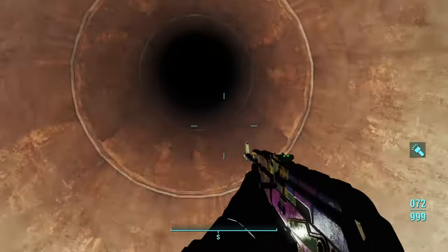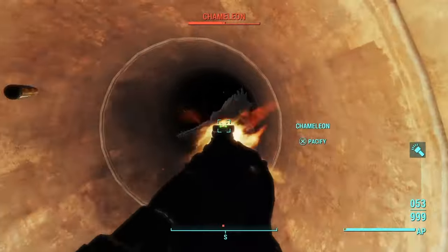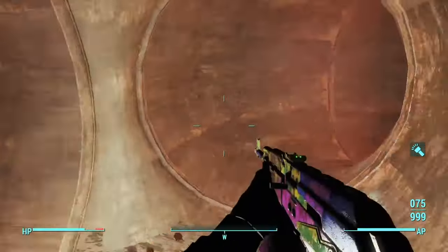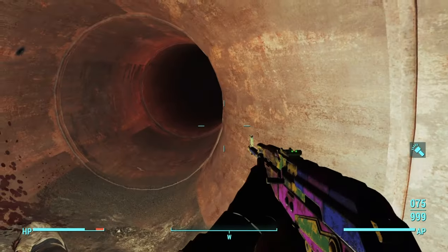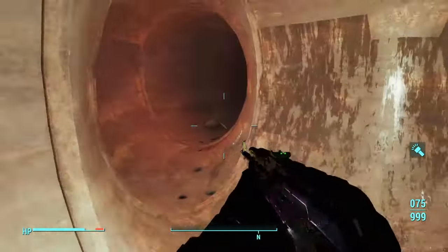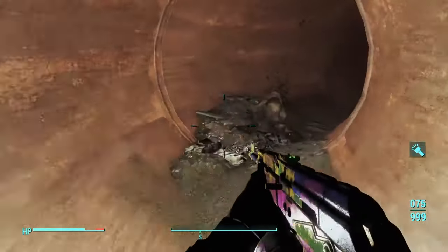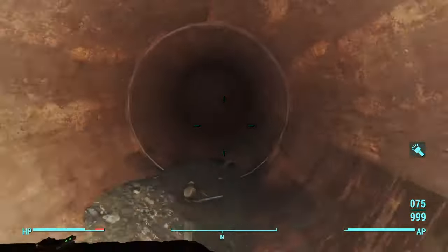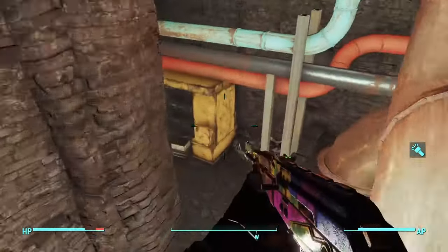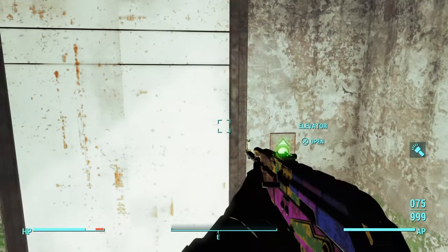There's also some food here if you want to rest. This path is full of surprises so we're going to keep going. We've got some bodies, a raider, and some lights over here. It looks like we're back at the beginning - yes, we're back at the beginning.